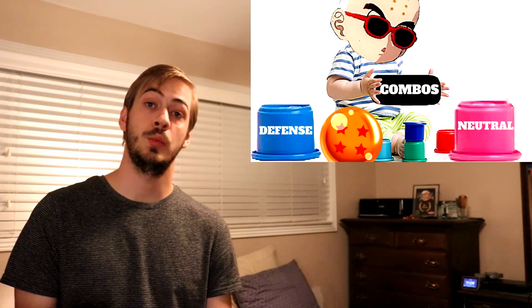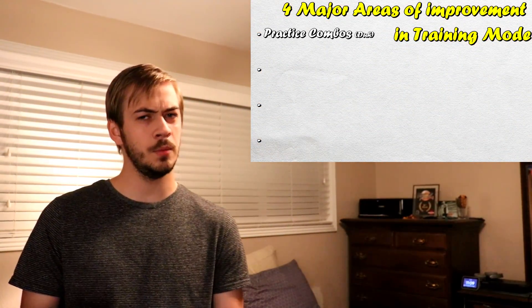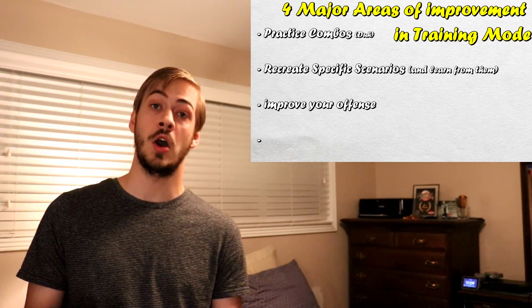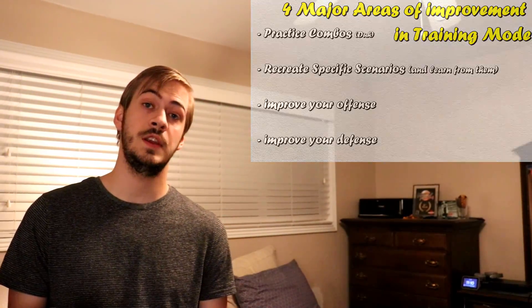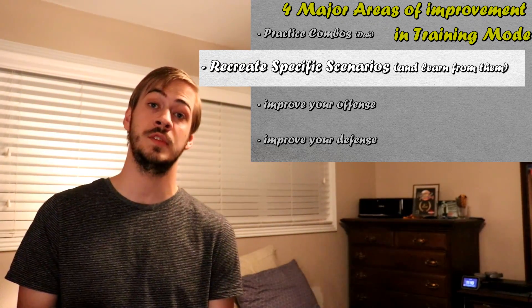Last week in Training Mode 101, we briefly touched on four major ways to improve your gameplay using Training Mode. Combos was one of them, but that's not what we're focusing on here. The other three were labbing and practicing specific situations you're struggling with in matches, practicing offense and pressure, and practicing defense. That video focused on showing available options. Now I want to focus on those four major areas, starting with how to actually lab problems you're having in your matches.